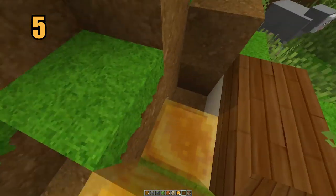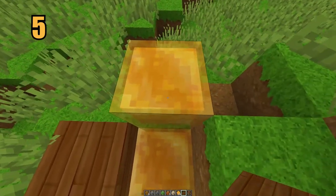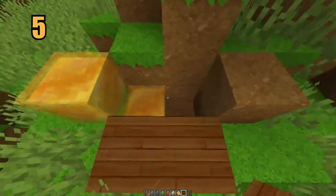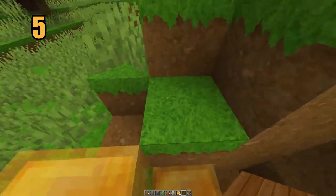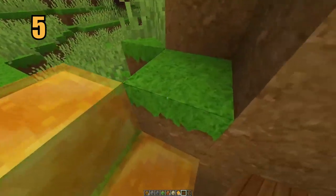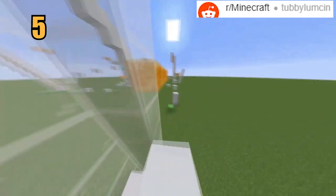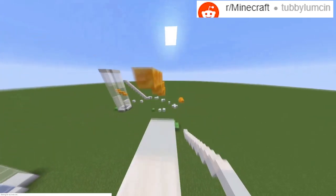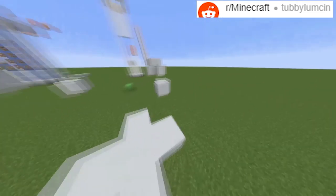Coming in at number 5, because honey blocks significantly decrease the height of your jump, you can no longer jump from a honey block to a full block next to you. However, half slabs are no problem at all — you can simply walk up to them from a honey block without even jumping. What these two mechanics mean is that honey blocks are going to be unbelievably good for setting up parkour. Use a honey block to cut down a player's jump reduction, and you can also use half slabs to determine how the player should move throughout your course.